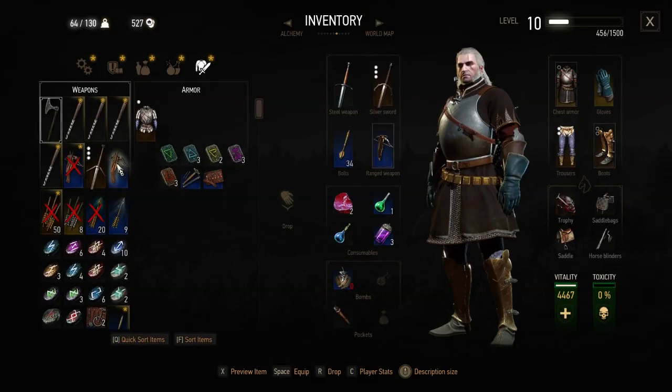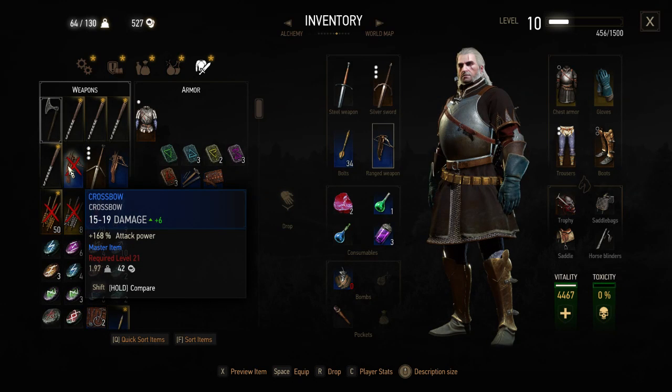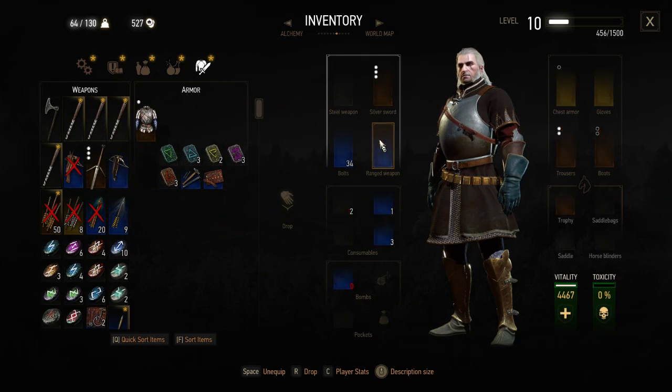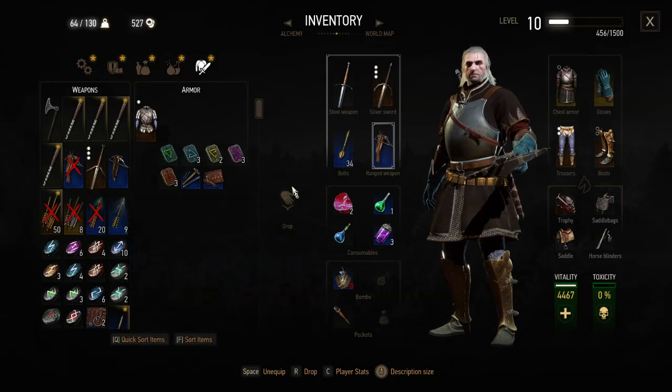Let's have a quick look there. I said I'd equip that crossbow, didn't I? And I never did. I can't actually use that crossbow because it requires level 21. This one's better though. Have we got better bolts than this? No, not really.